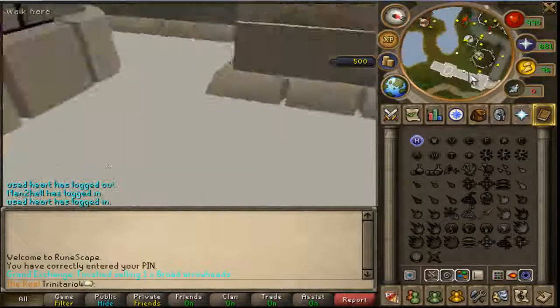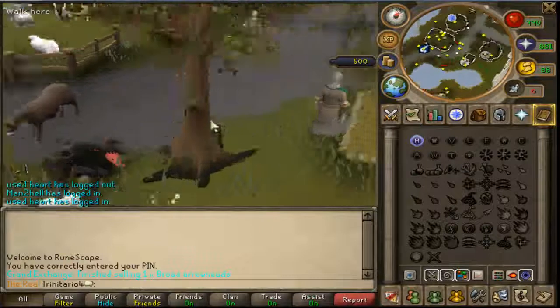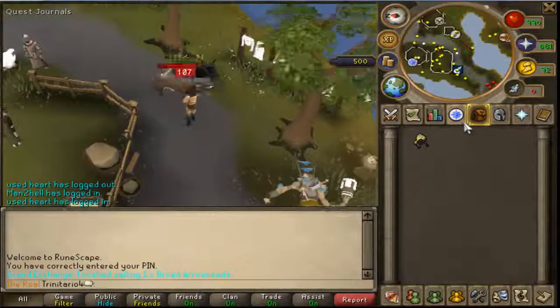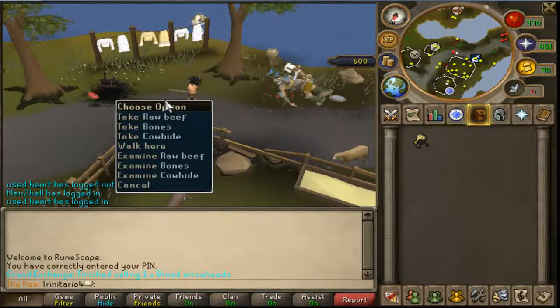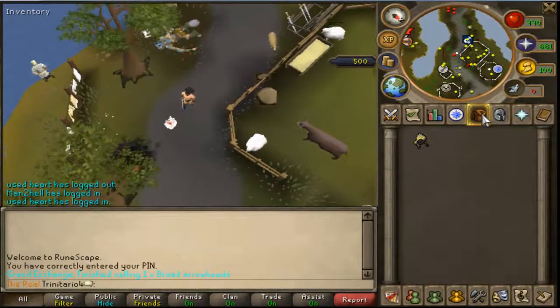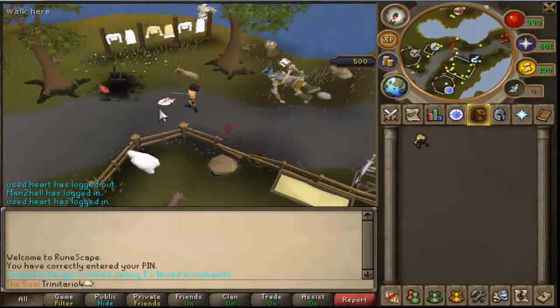If you want to upgrade your Enchanted Excalibur, you need to do Seers' Tasks 4, and instead of healing 200 HP it will heal you 400 HP over time. Thank you for watching guys, leave a comment and see you later. Goodbye.